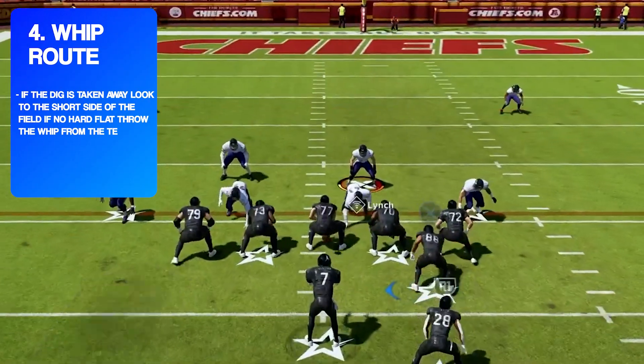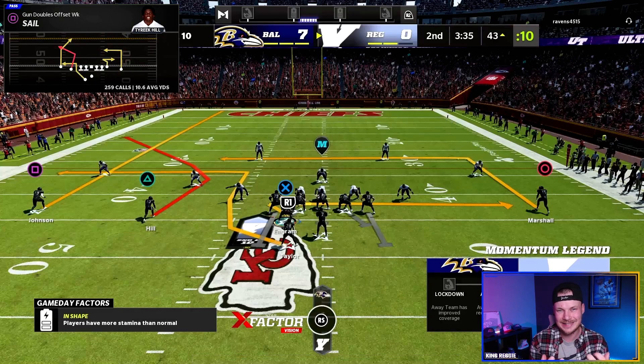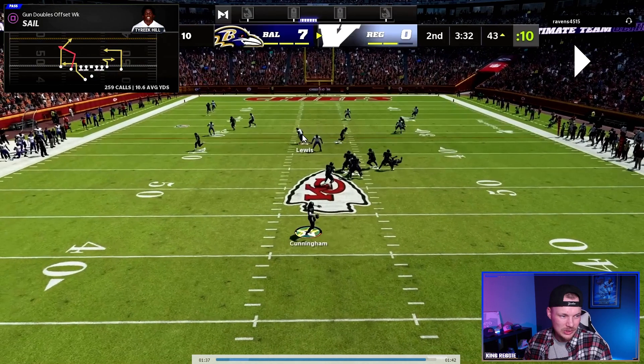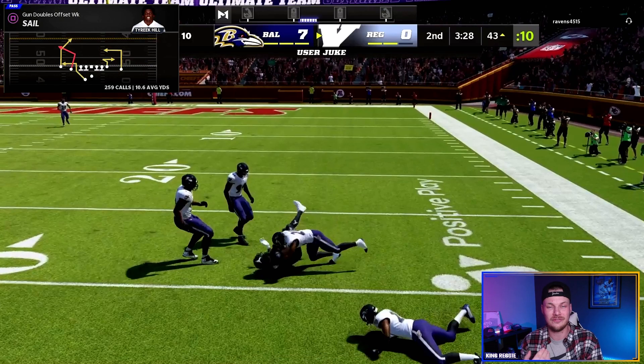For read number four: if the dig is taken away, look to the short side of the field — if there is no hard flat defender you can throw to the motioned-over whip route going to the short side. This whip route is unique: he starts in line a little deeper and runs the whip, so if the user is playing more in the middle of the field and there's no hard flat defender on this side, he comes back late to the sideline. Rack the catch, get up field, and you're able to pick up 15 yards. This mini scheme is going to make you incredibly hard to stop on offense, but defense in Madden 22 is an even more important skill — watch this next video to see some incredible results that are going to alter the way I approach defense for the rest of the year.